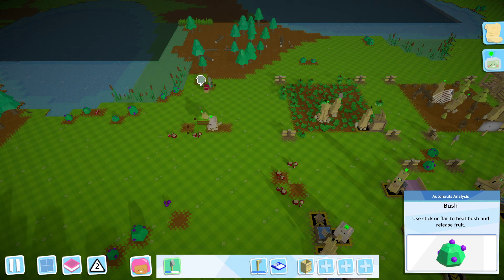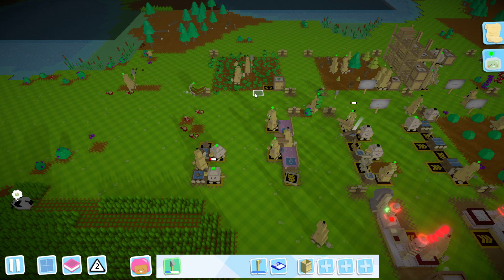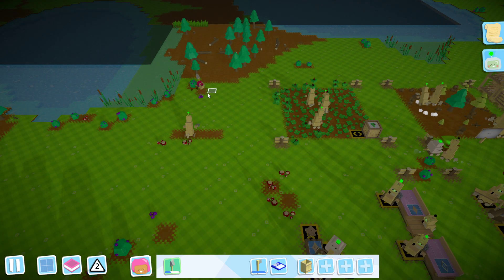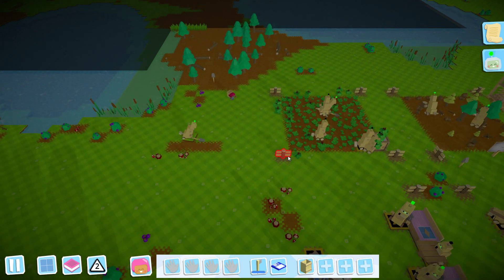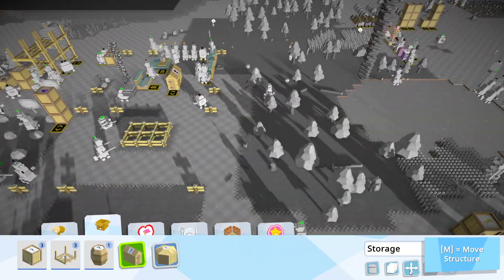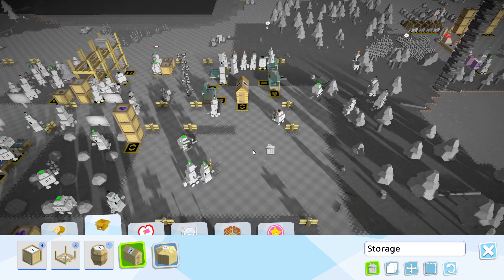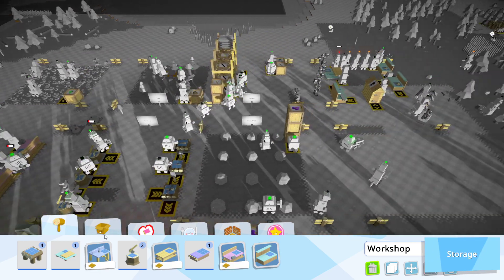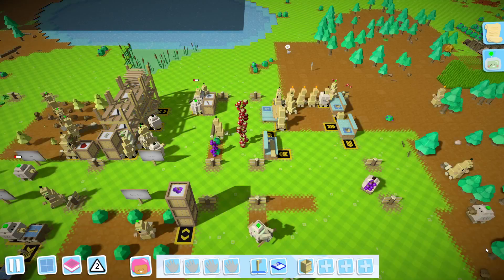As soon as all of this has been dug up, we should be able to get some cereal right here. Let's just pick up the fence we made last episode - I think we can use quite a few of them over here now, just to mark out the area. And then we'll wait a little bit to do it again.